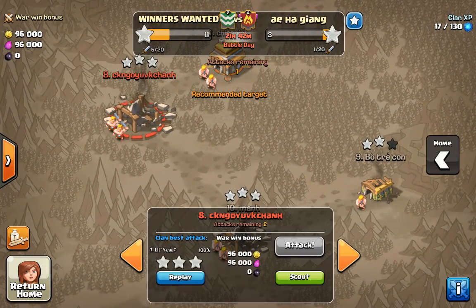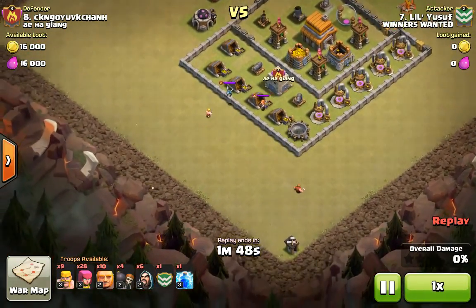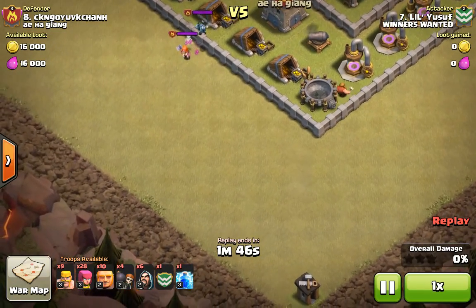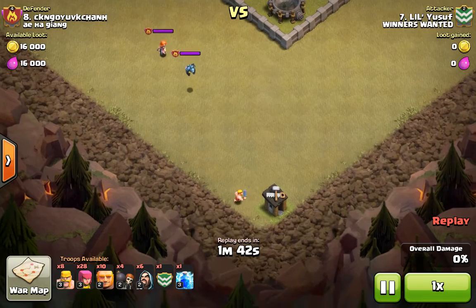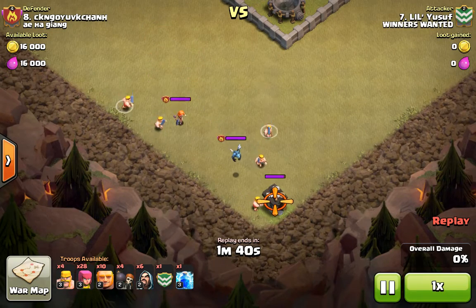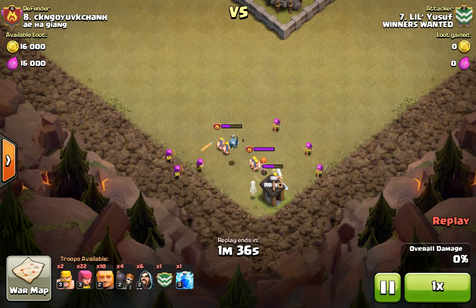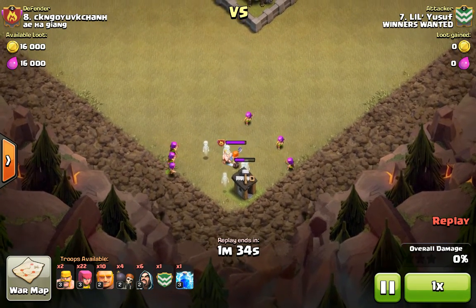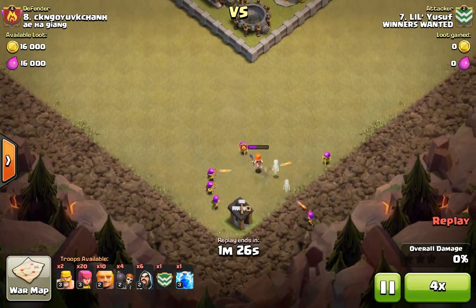Alright, so here was my raid on this Town Hall 5. First we're luring the Clan Castle with a Barbarian. And it looks like there's just a Valkyrie and a Minion, so it should be pretty easy to take out. So I'm just going to send in a bunch of Archers to take out the Valkyrie.